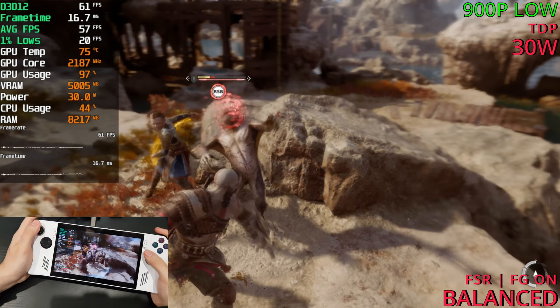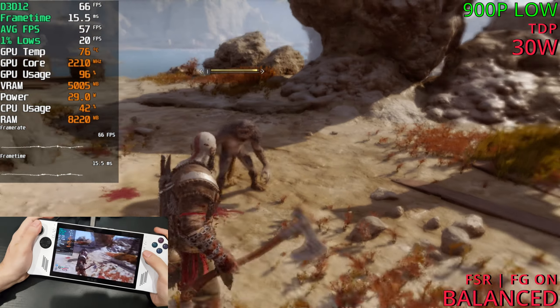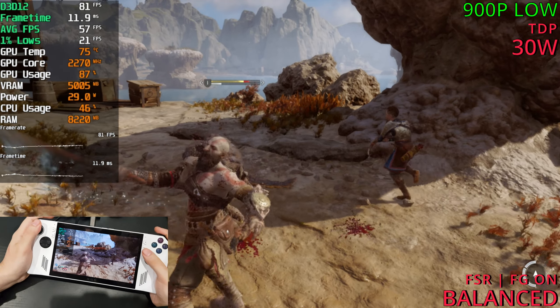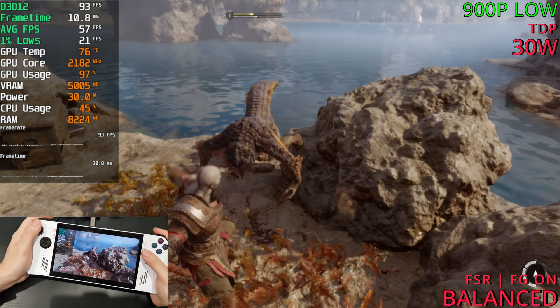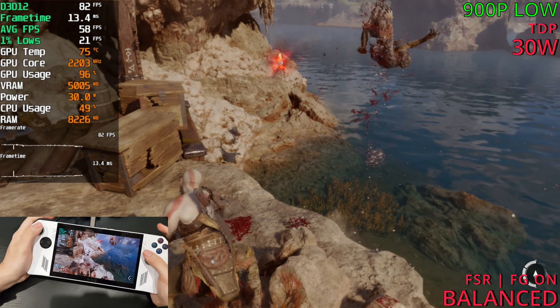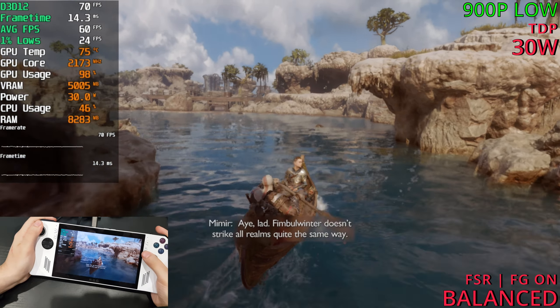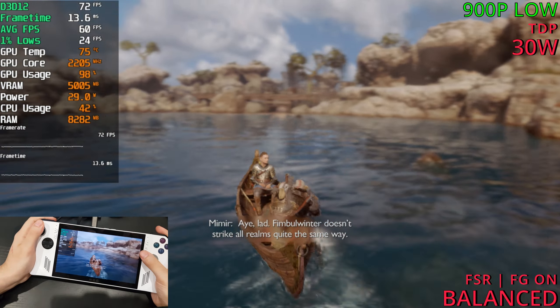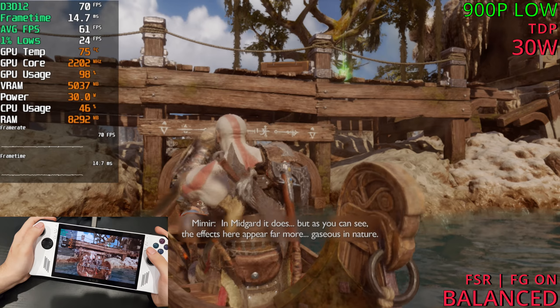With frame gen active we're now sitting in the 60s. Sadly, low settings is the move for the Ally — it's far more playable and far more stable.